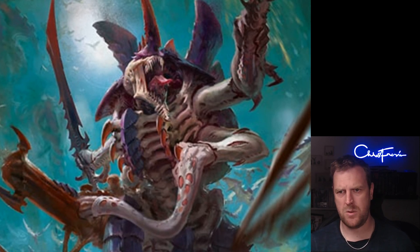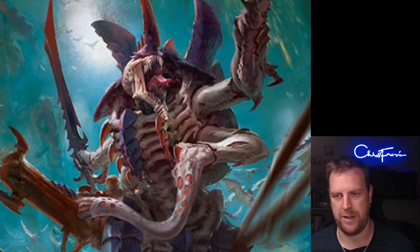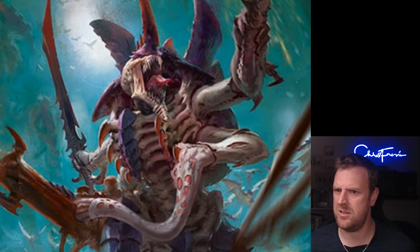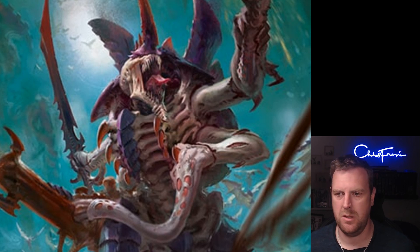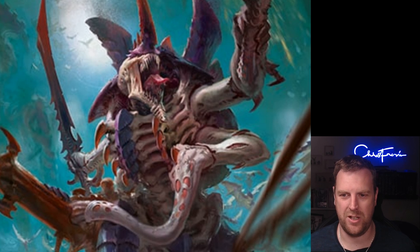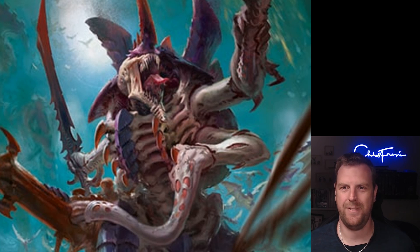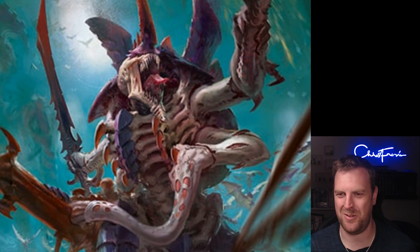Looking at the Crusher Stampede enhancements: Ominous Presence is Tyranid model only and adds three to the bearer's Objective Control characteristic — so you can make a Tervigon OC eight, a nice big monster sitting on an objective, which could be quite cool. Enraged Reserves is Tyranid monster model only — if the bearer is destroyed by a melee attack and has not fought this turn, on a 3+ you can fight on death. So that's an enhancement that requires you to die. Crusher Stampede is paying for the sins of eighth edition.